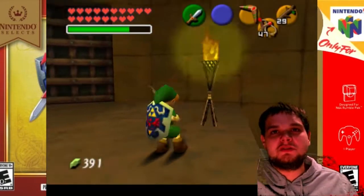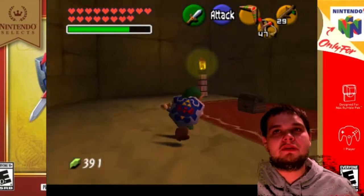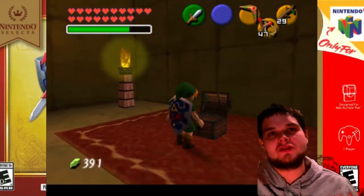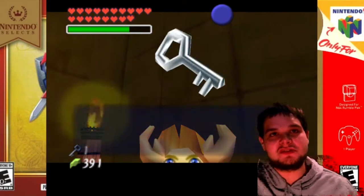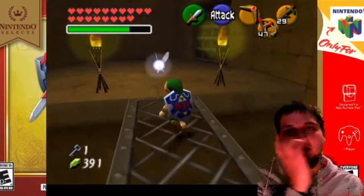Light both these torches and you will get yourself a little treasure chest, and if you open it, it will give you a small key, which allows you to make access further into this dungeon. So now that you have the small key in hand, we're ready to move on forward.